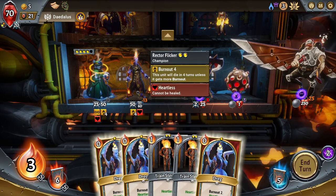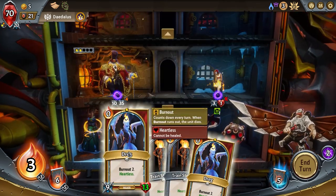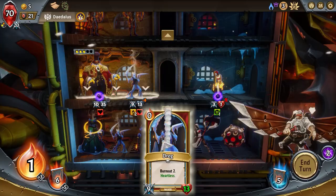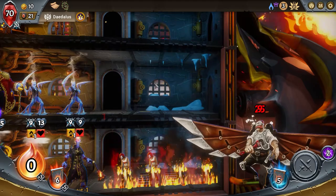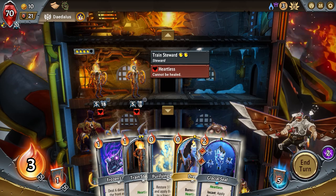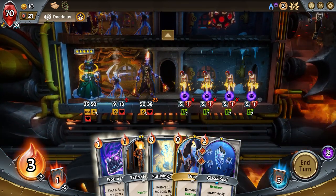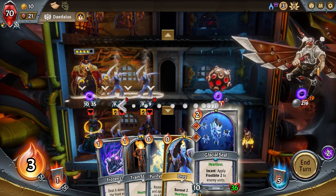They're burning out in four so they're gonna be here for basically the entire match. Put you in the front, slap these dudes up here. Every time I see these trained stewards I think of Nicolas Cage and the whole bees thing — I can't help it. These are the Nicolas Cages of this deck and it's just weird.